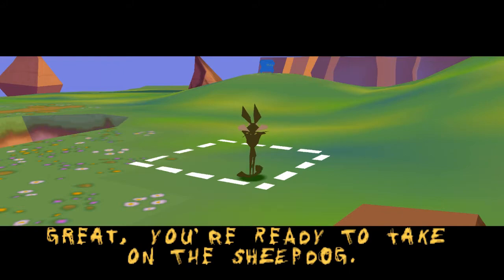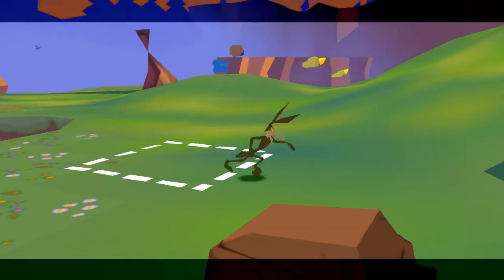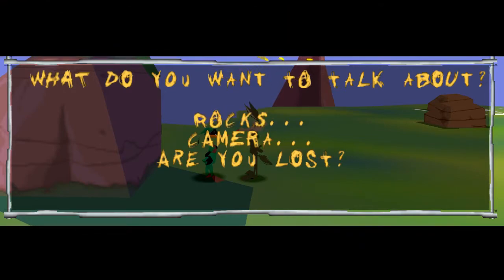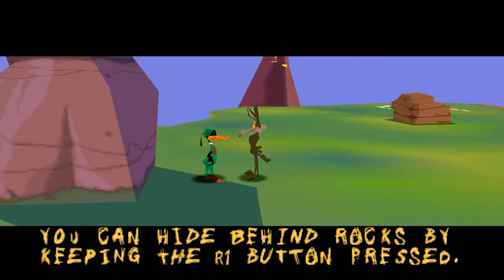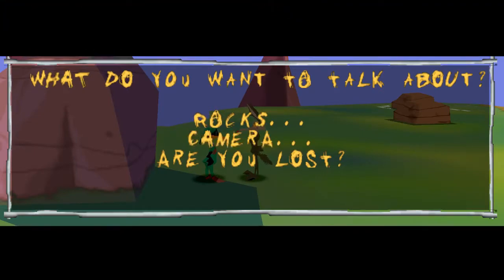Great! You're ready to take on the Sheepdog! If you want some more advice, just come back to me. Of course we're gonna talk to him — of course we gotta get that extra dialogue. What do you want to talk about? Rocks, camera, and are you lost? Let's talk about rocks. You can hide behind rocks by keeping the stealth button pressed. Of course, that's all you had to say.